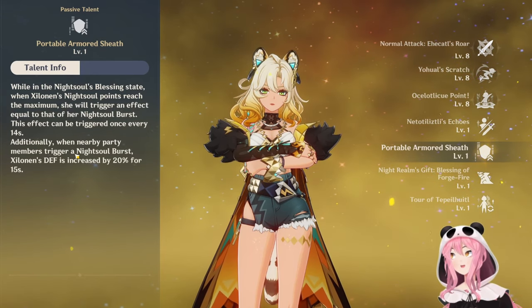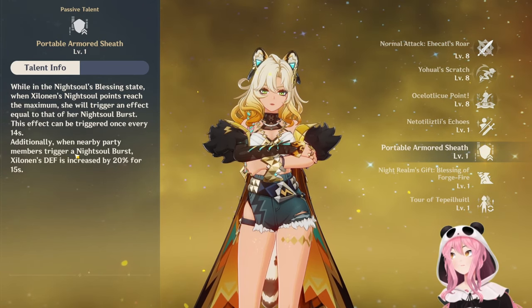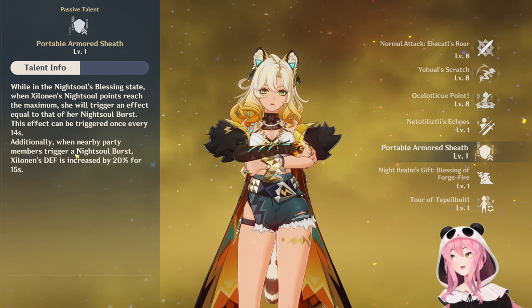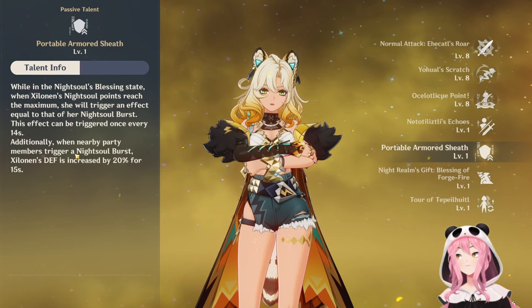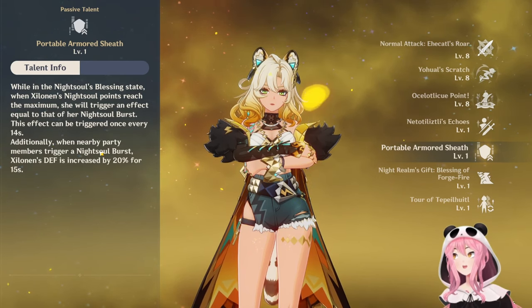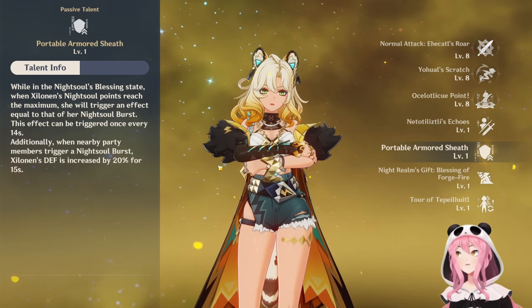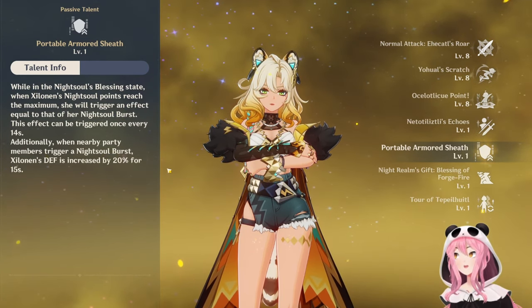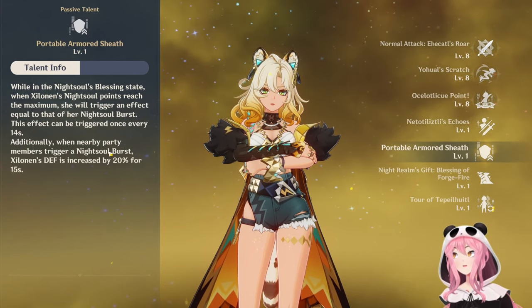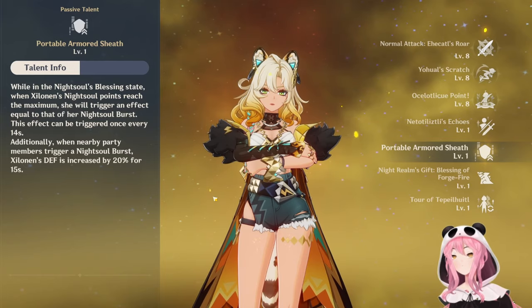The second passive - portable armored sheath: while in the night soul's blessing state, when Zilanen's night soul points reach the maximum she will trigger an effect equal to that of her night soul burst. This effect can be triggered once every 14 seconds. Additionally, when nearby party members trigger a night soul burst, Zilanen's defense is increased by 20% for 15 seconds. So you definitely want to use her with Natlan characters. That's a party limit thing, so you are missing a good chunk of defense she could have for more damage and more healing if you don't pair her with a Natlan character.